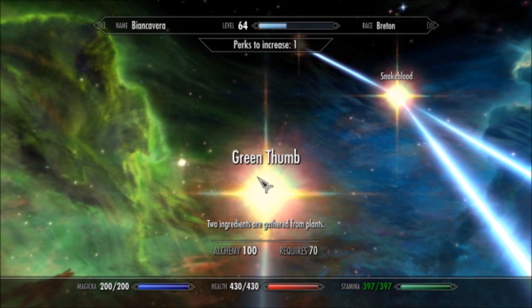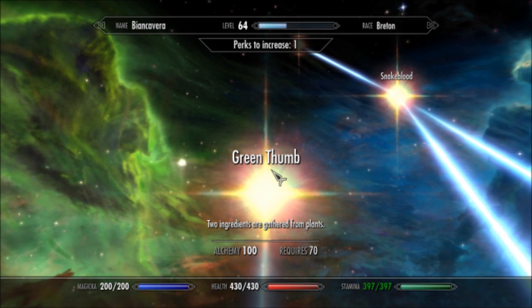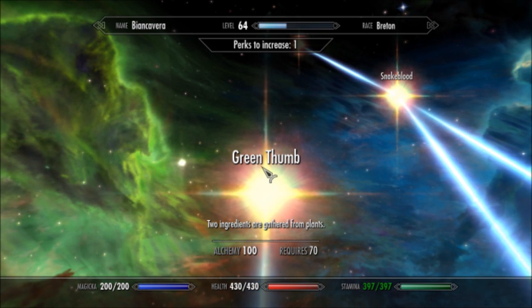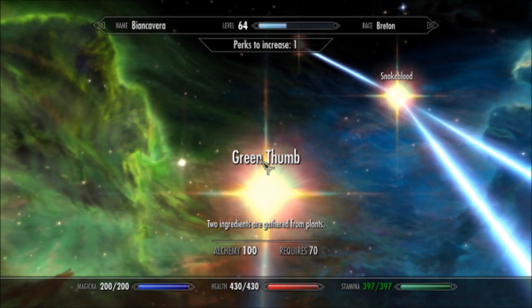Another one — kind of an optional one — Green Thumb doubles the ingredients you get whenever you gather stuff. I think it's kind of nice. Ultimately, a lot of ingredients can be very, very hard to come by in large quantities, so you have to kind of watch out what you're spending and where you're getting it.